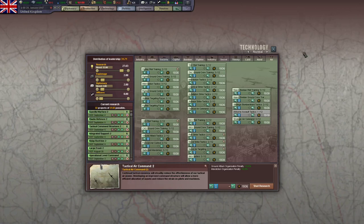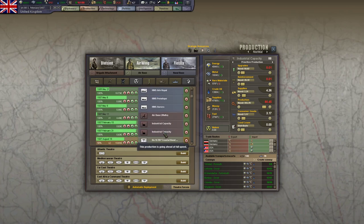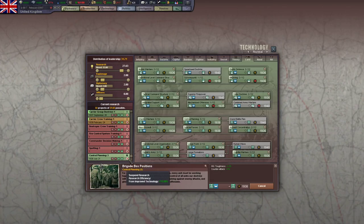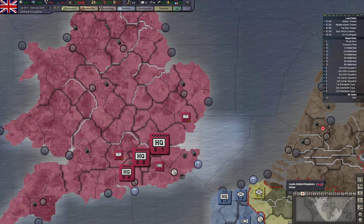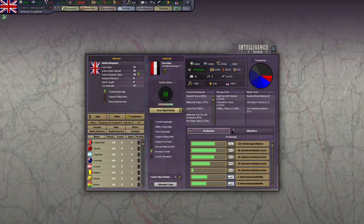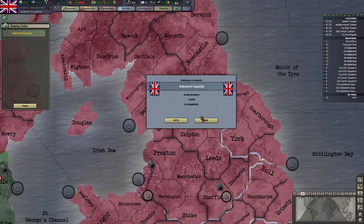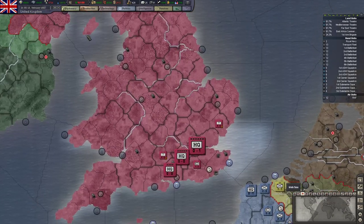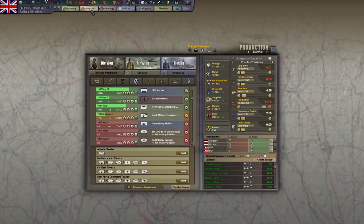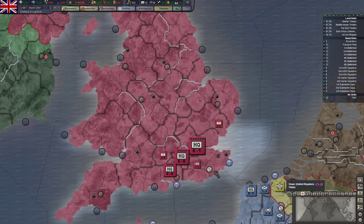I feel like tactical bombers may be the plane we use the least, to be perfectly honest. That IC is almost done. We lost some unity — am I increasing unity? Good. That IC finished, let's put it in Manchester and Leeds. AI Germany doesn't strategic bomb your cities, so it doesn't really matter where you put IC. AI Germany doesn't really do any kind of bombing campaign — they will bomb our ports. I find them bombing our ports in the UK more often than bombing IC.